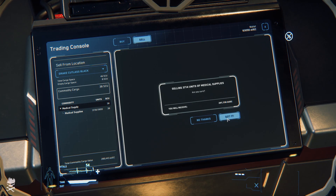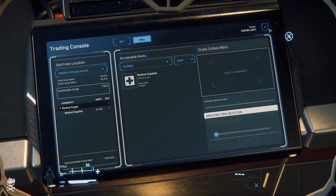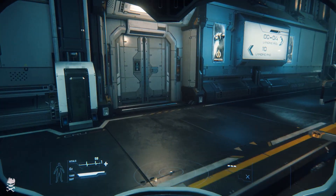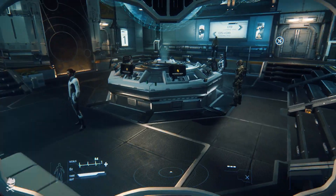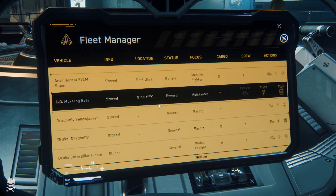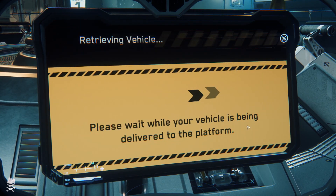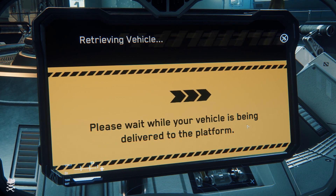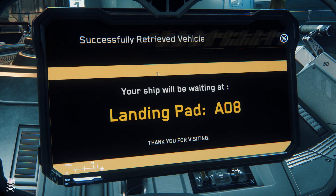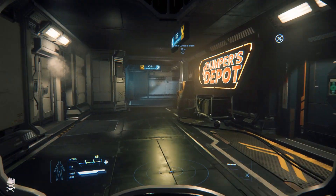Even though it was a bit of an inconvenience, I logged back in and not only that, I got a better price for my medical supplies on this server, so I ended up with over 300,000 credits. Think about it - yesterday I started off with nothing, nada. I hit up one rec site, grabbed some crates, and went 'ooh, 250 UEC at this rec site!' And now I'm at 300,000. Trading completely eclipses rec sites.